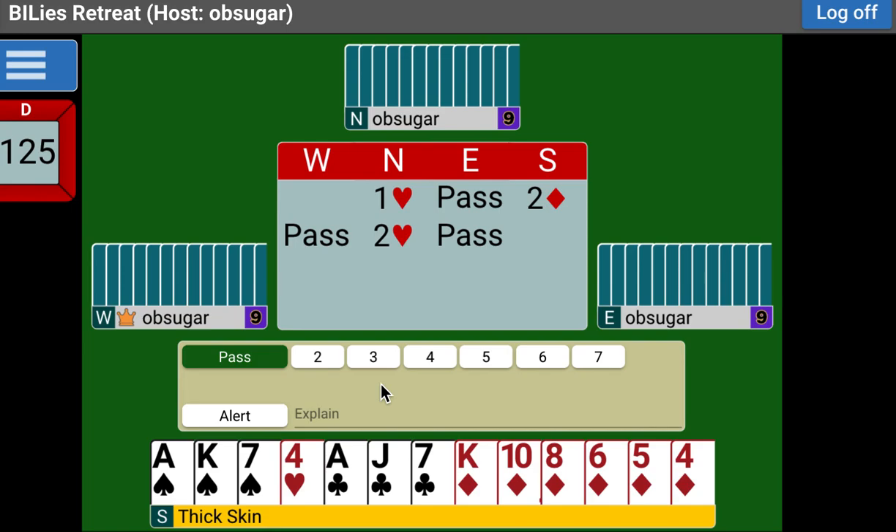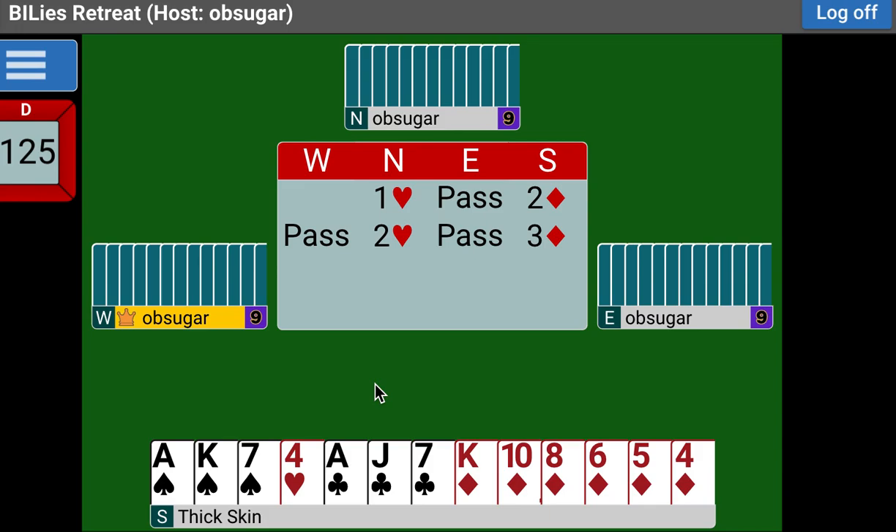So we probably want to just keep bidding naturally. And notice that if we were to make this bid playing Standard American, our partner could pass it. But because we're playing the game force by starting with the Two Over One bid, our partner can't pass three diamonds. We don't need to worry about it.